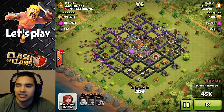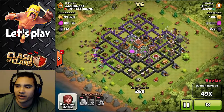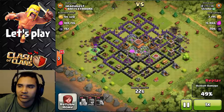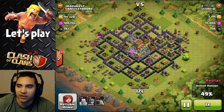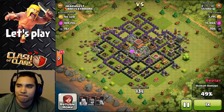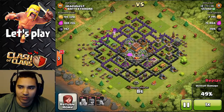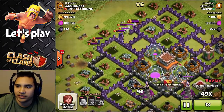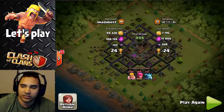He only needs 5% left but he's out of troops. My clan castle troops are coming in — look how close this was, oh my god, he only needs 1%! Stop him, don't let him get it! So I got really lucky with this one because he was going for blood, but we got him! That's been my closest one.